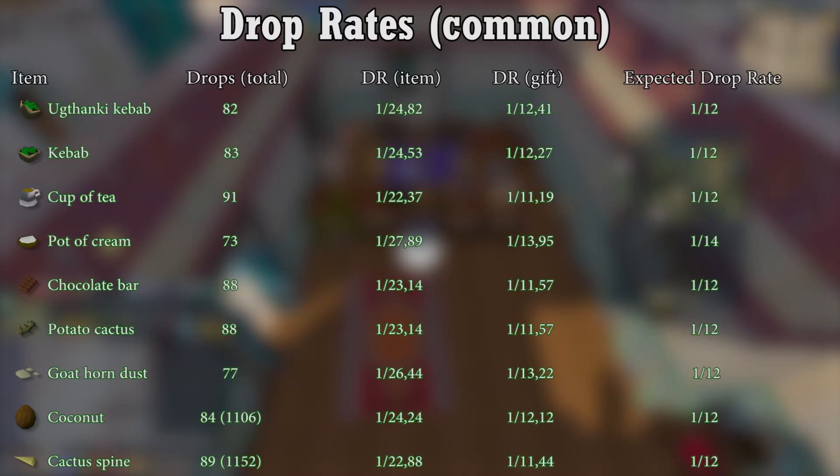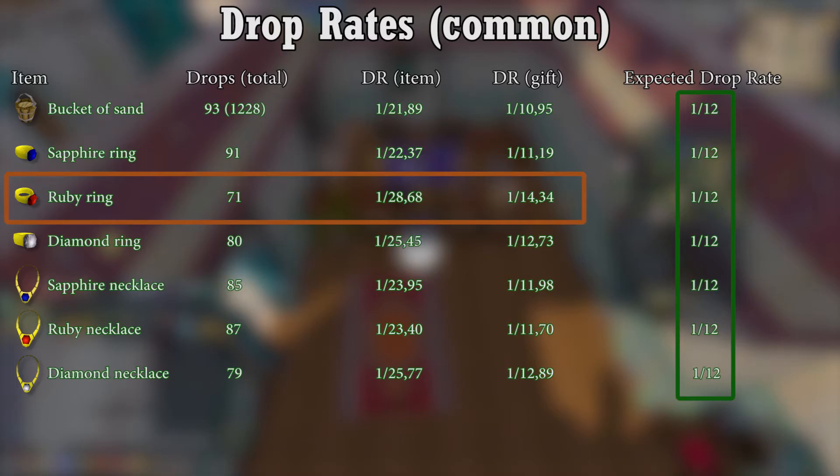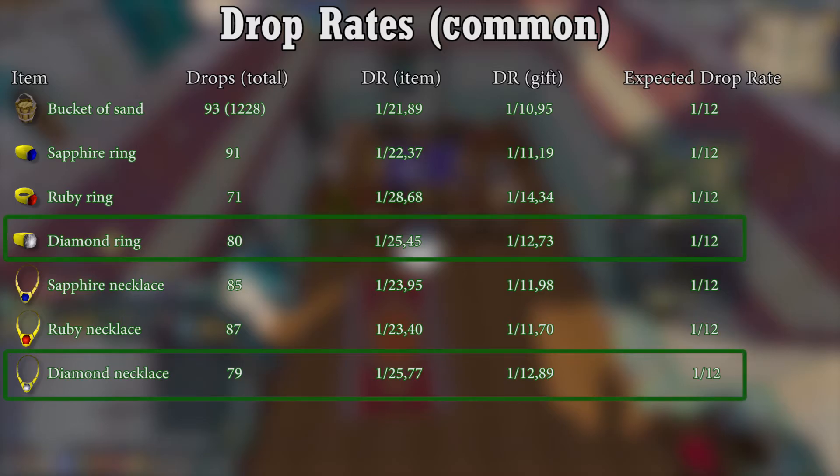Now onto the common tradable items. These, along with the untradables, will be most of what you get when opening gift offerings. The foods and herb supplies all seem to have the same drop rate, with pot of cream being a slight outlier. Jewelry will also be a fairly common drop with roughly the same drop rate. The ruby ring seems to be rarer, but I think I just got lucky and got a few more than the actual drop rate should be. It's still kind of interesting that diamond jewelry isn't necessarily rarer than the lower tier gems.